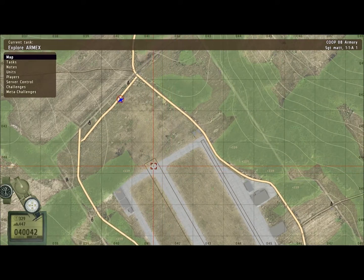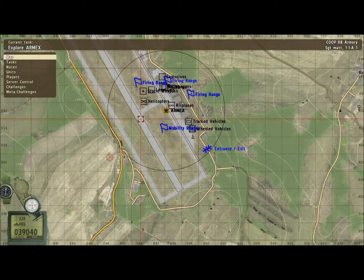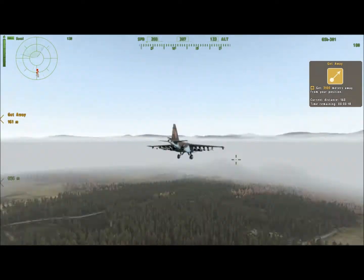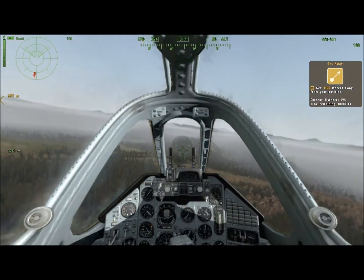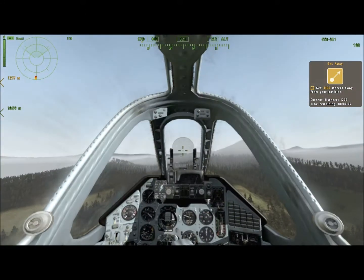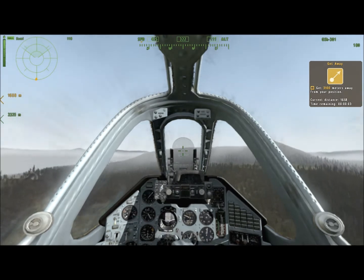So first of all, you want to mark where you want to land. I'm going to land on this side and end up stopping around about here. I'm going to get about 3,000 meters from it and turn around that way.